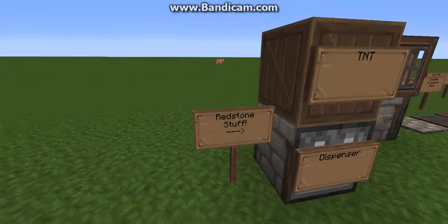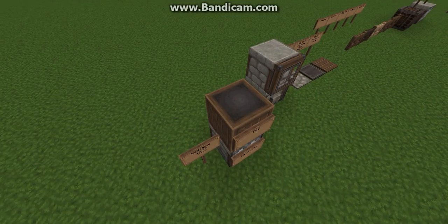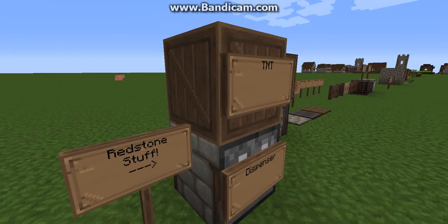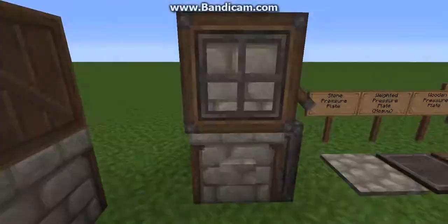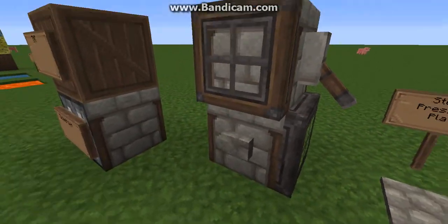They didn't change some things. Here's the redstone stuff. The TNT they changed into like a barrel, so everyone has to be careful with putting a lever or a button or something near this — they might not know it's TNT. Here's a dispenser. This is our wooden and iron trapdoor, and the new button and lever.